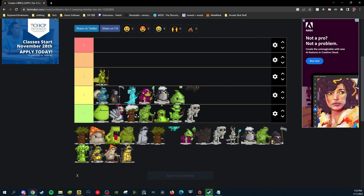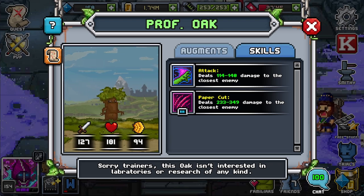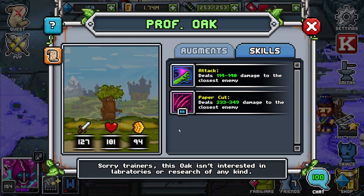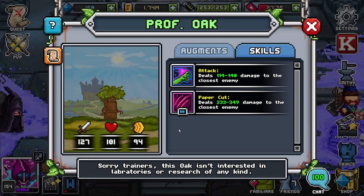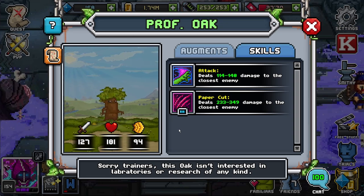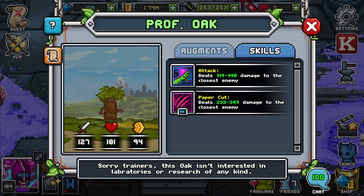Up next we have Professor Oak. In my opinion, Professor Oak is an easy D tier just looking at these abilities — not that useful at all. I don't like the stat distribution either. It's just a very, very weak familiar that doesn't go into many fusions. So they're definitely going into D tier, probably below Krusty or Gak.